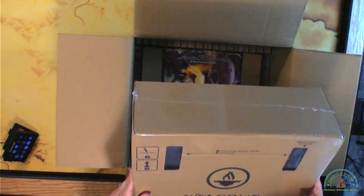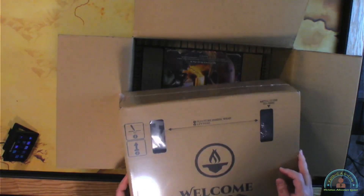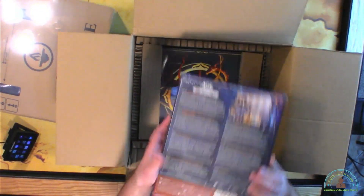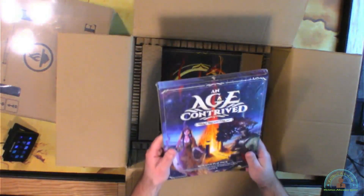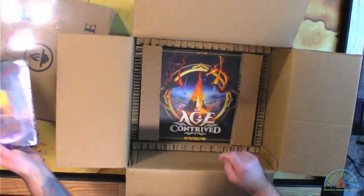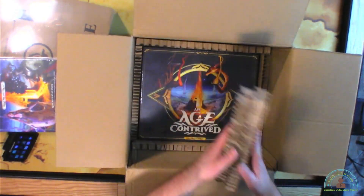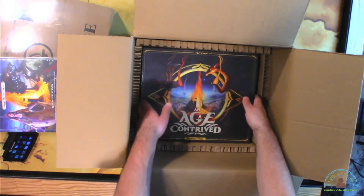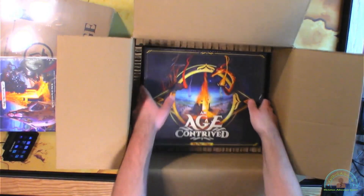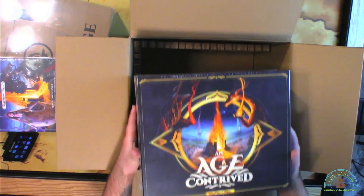It says metal coins go here. So puncture the shrink wrap and lift here. So I'll do that. Let's look at it. So there is an Ad Infinitum. Interesting. Lots of cardboard. This is packaged really well. Very, very solid artwork here. Nothing too glamorous. Something very simple — I like it.